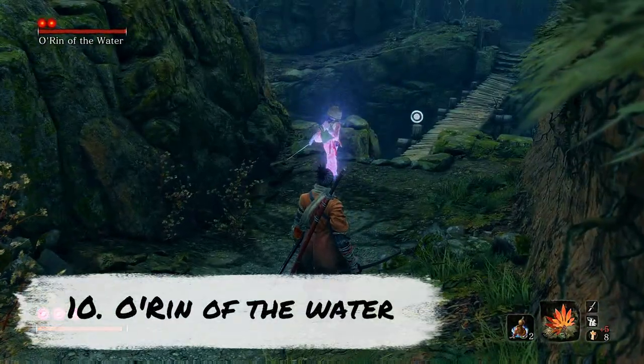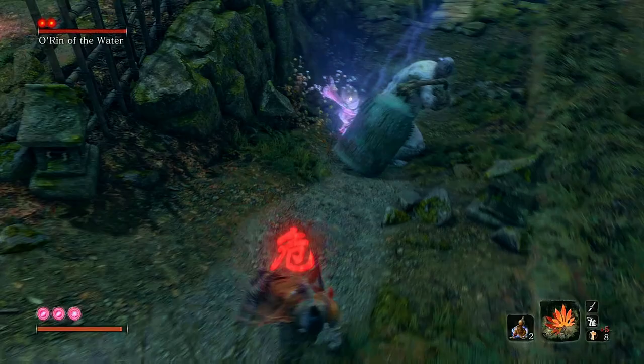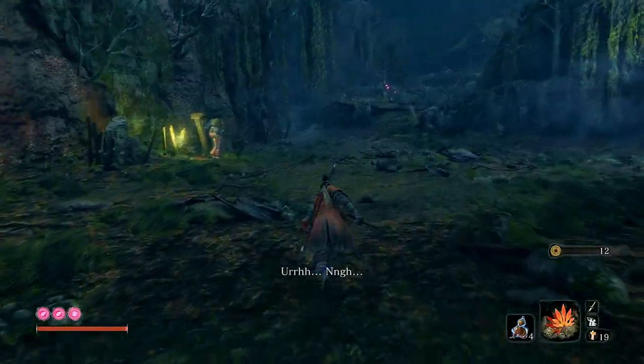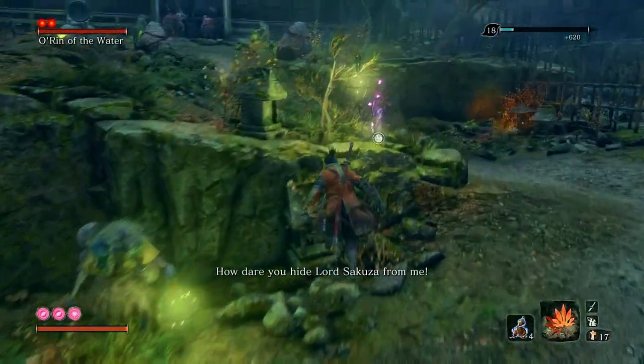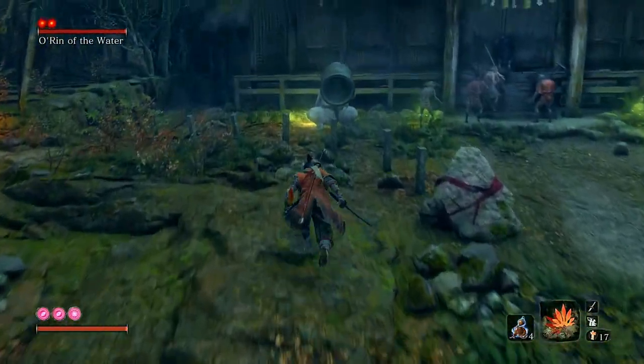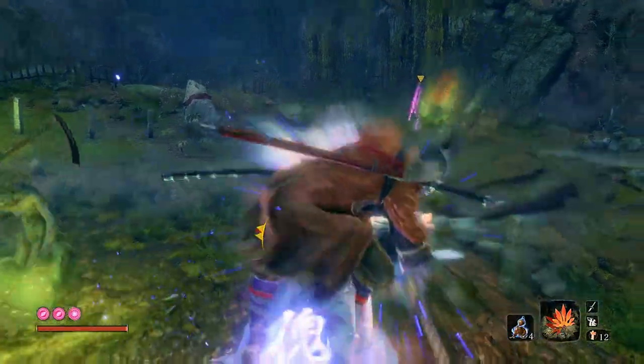Kicking off number 10 is Orin of the Water and the Bell Giant. It's quite clear that this will be a very one-sided fight with this giant on your side. Just simply run past her and she'll follow you along this bridge. If you keep following the path, you'll find the giant with his back turned, just asking for a stealth blow. Turn him into a puppet and then help him take out the surrounding enemies.